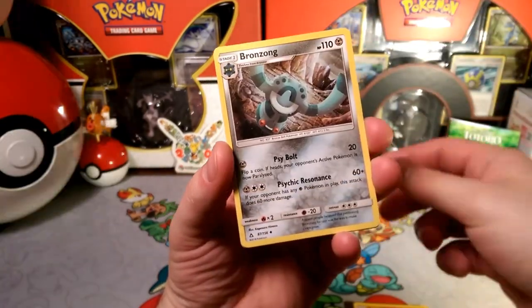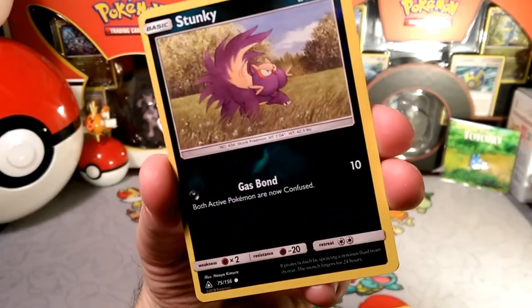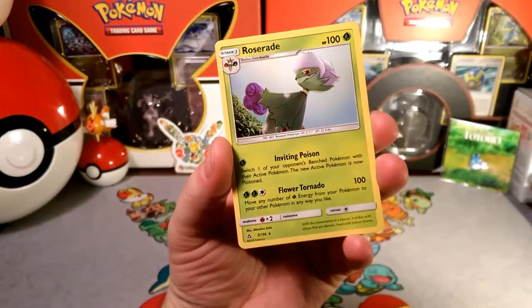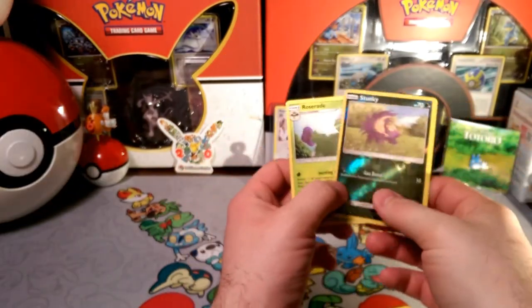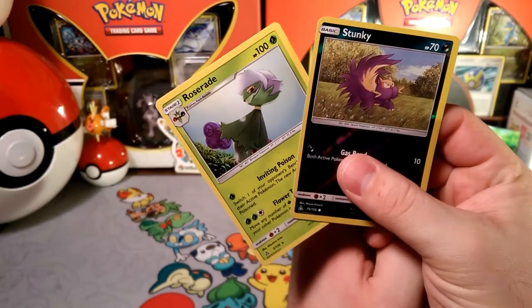I don't want to play a fighting fury belt just so my Gibbles with ascension can survive a turn. Fire memory. Bronzong with that psychic resonance. Reverse foil is that Gastrodon. Are you confused yet? And a rare is a Roserade. So I'm starting to see a lot of Roserades. I don't know what my troll card is yet, but it might be this guy.